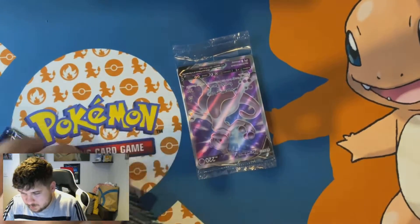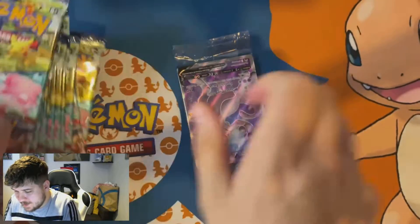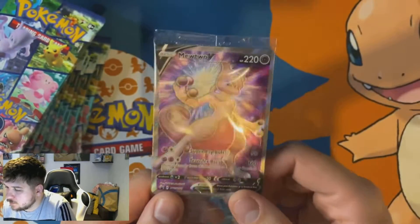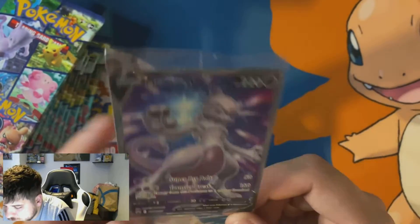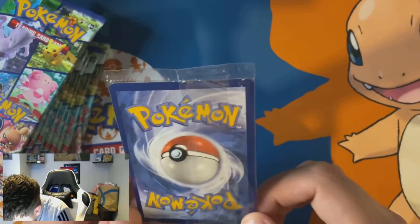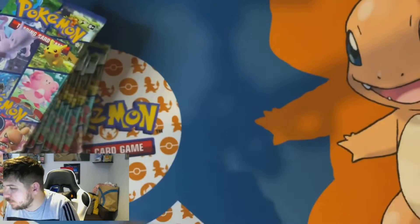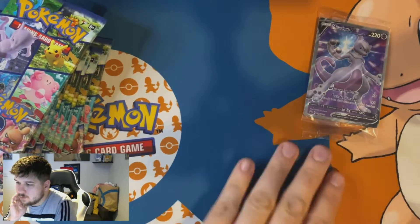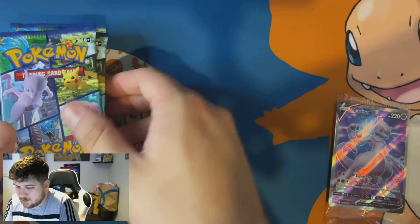Alright, so we've got ten packs and the Mewtwo promo. This one looks slightly more off-center than the one I got last week — a bit thicker on one side. When you look at the back it's quite thick on the right compared to the left. This one will be the binder one.